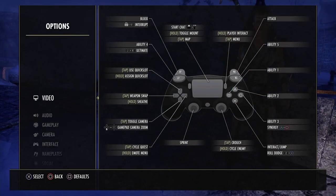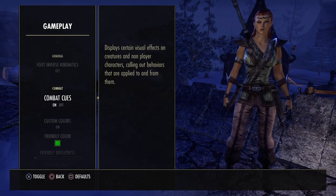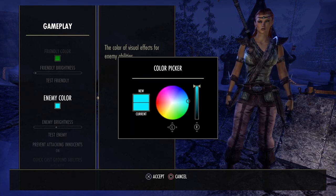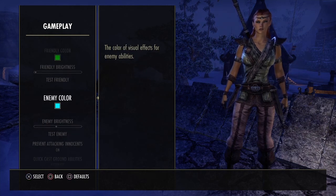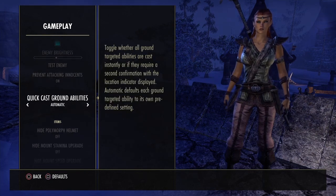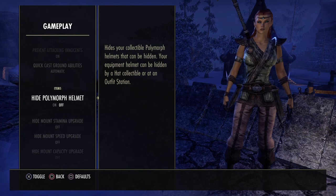We're going to go into Options, then Gameplay. I've got enemy color set to blue — you can set it to whatever you like, I changed it from red. Prevent Attacking Innocents is on, which you do need. If you're in the Dark Brotherhood you'll have to turn that off. Quick Cast Abilities looks fine.